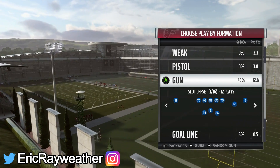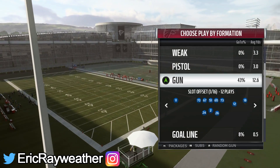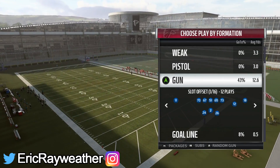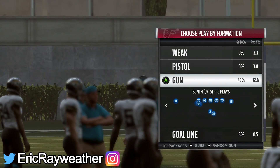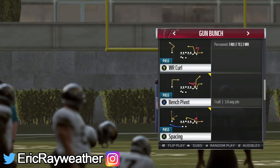What's going on everybody? It's Eric Rayweather back here, and in today's video I'm going to be showing you a really nice way to score in the red zone in Madden 19 — the area of the field that is just always the biggest pain to score in. It's hard to find open receivers there.